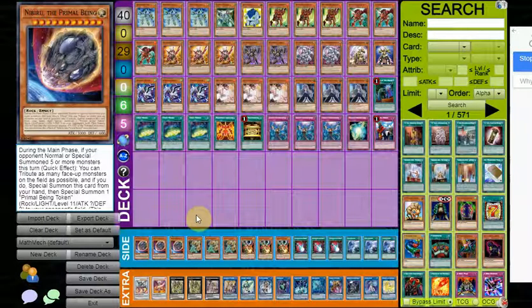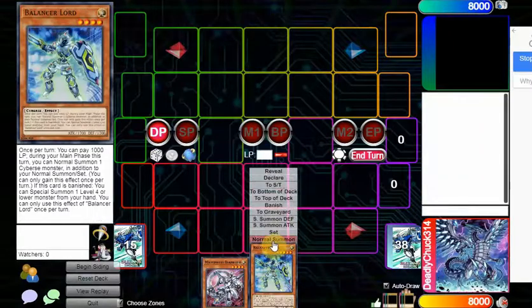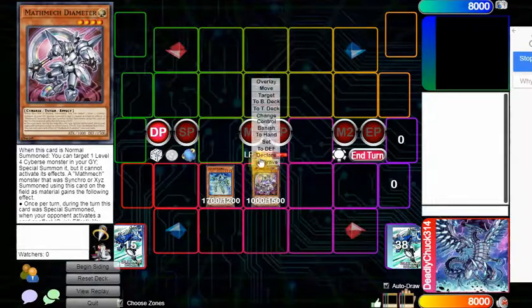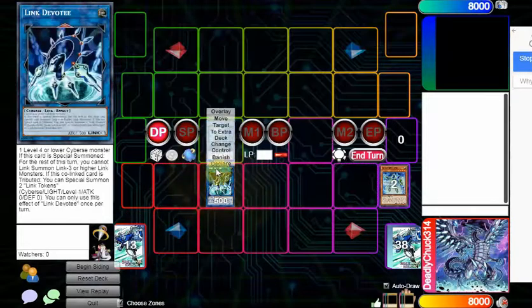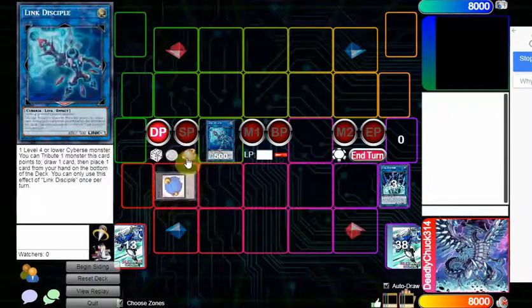Now we'll quickly go through some combos. Starting off: Balancer Lord plus any Math Mech monster — it does have to be a Math Mech monster in order to get the extra body name for Super Factorial. Normal summon Balancer Lord, use its effect to get another normal summon, then link off into Disciple and Devotee.